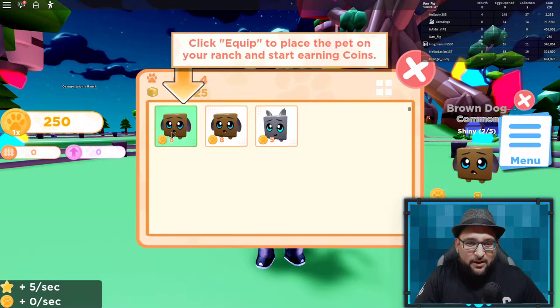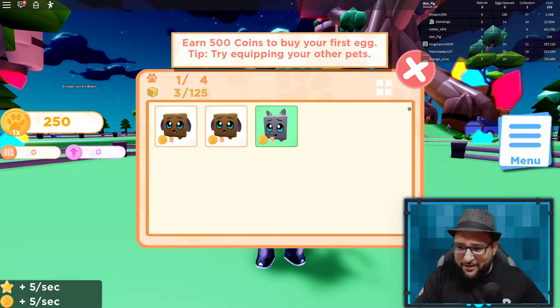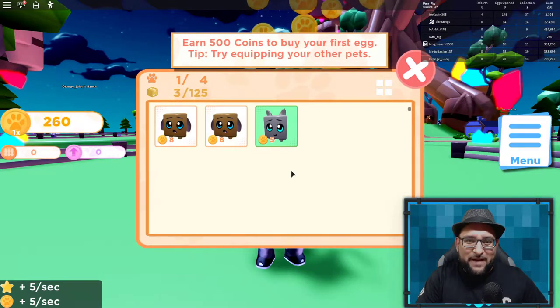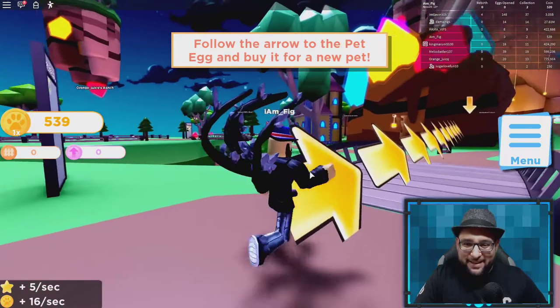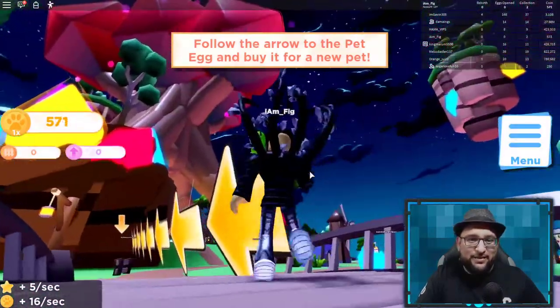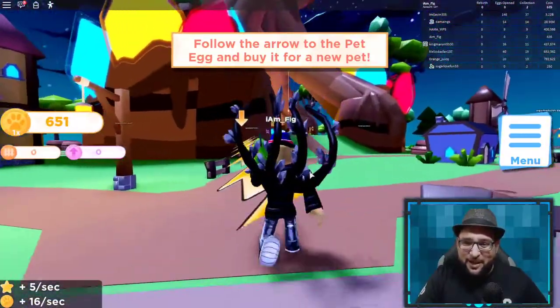They give you some pets to begin with, which is awesome. There's a prompt to earn 500 coins to buy your first egg and to equip other pets. Here we go — look at that. It looks so much cleaner and nicer; the game looks a lot better than the first one.